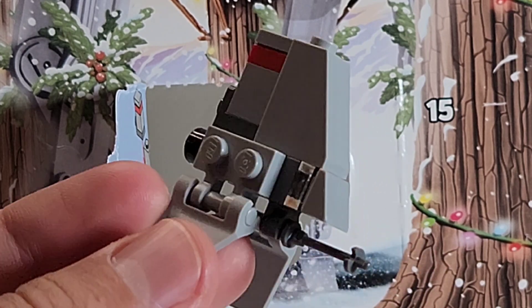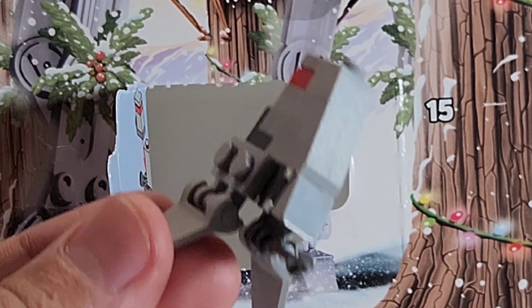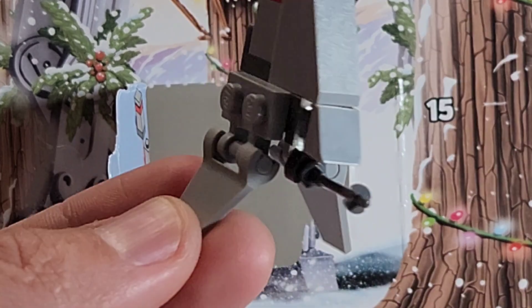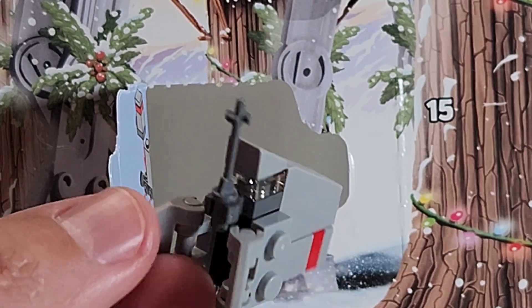Overall the build looks pretty cool — it's on the front of the box. But I'm just kind of tired of getting these miniature builds. Hopefully tomorrow we get a minifigure. Either way, this is the T-16 Skyhopper, and it's on the front of the box.